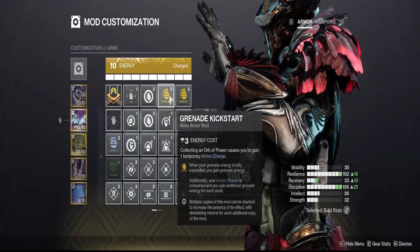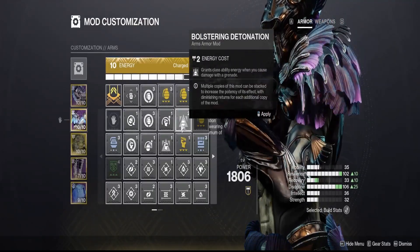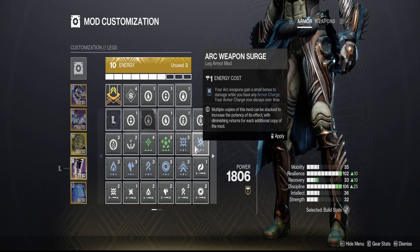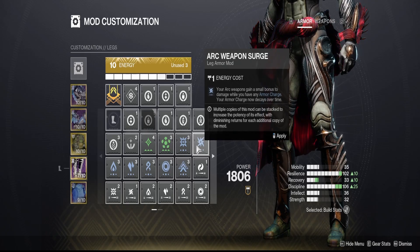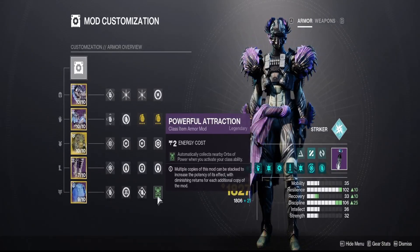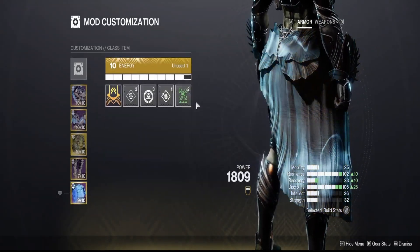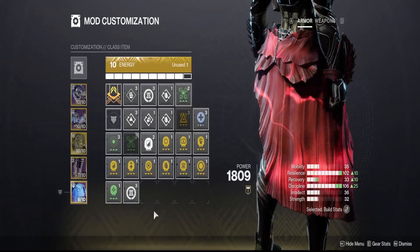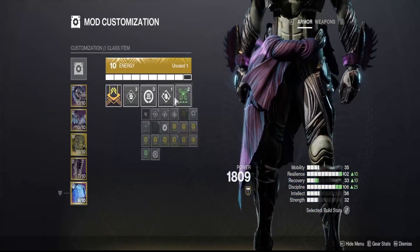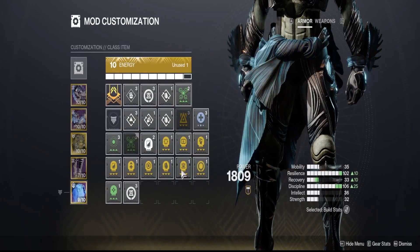You can swap recuperation out for elemental charge, but I wouldn't recommend running arc surge with grenade kickstarts. If you drop kickstarts, you can swap in surges focused on grenades, melee, or class ability. Just don't pair weapon surges with kickstarts — whenever kickstart needs to trigger, your surge will have put your armor charges on a timer. I recommend proximity ward if you don't use your class ability enough — using a finisher gives you an overshield, essentially a free heal. For orbs, you can run Reaper. My default for every class is one Reaper, one Bomber, and one Powerful Attraction.